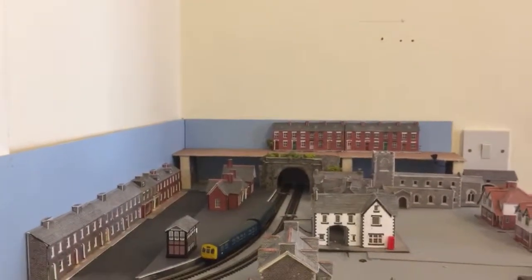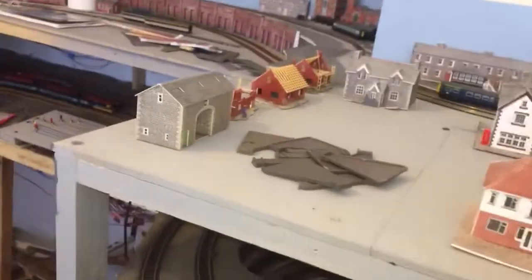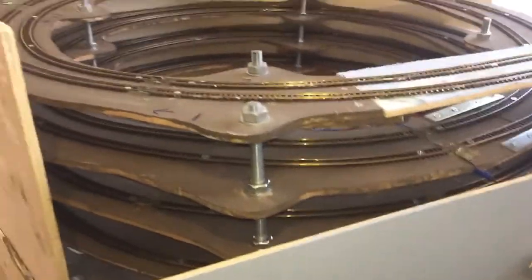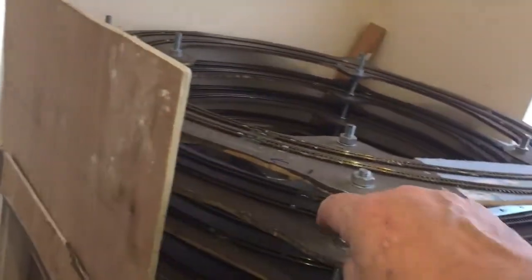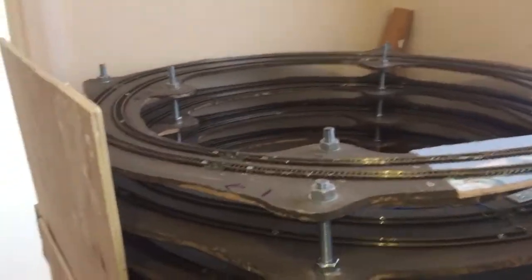I've got a tunnel disappearing under some sort of environment or whatever. This part here comes out - so when I develop this I've got to keep access so I can get in there and do work, clean track, etc. I don't get any trouble issues with this helix. I've got a couple with the other one, but it's been moved and messed about with. I've got it running at 50mm centres.